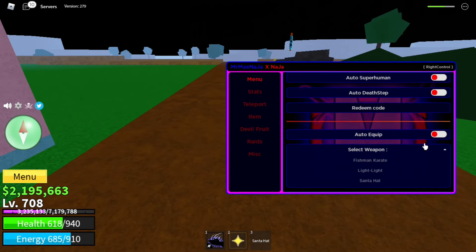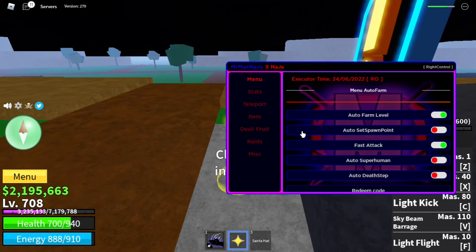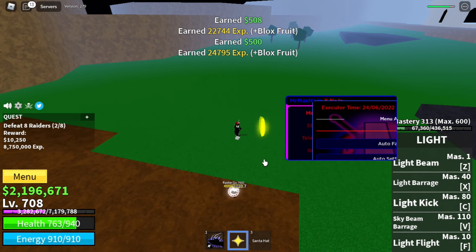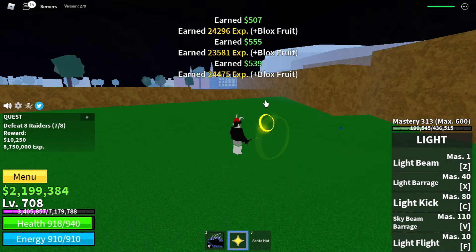You just hit refresh weapon and then you choose your fruit auto equip, and you can choose auto fast attack and farm level. It's actually auto set to spawn point if you want. It's actually going to start killing them, and if you want you can turn off the fast attack so it looks more legit. You can just leave this AFK and get a lot of levels.